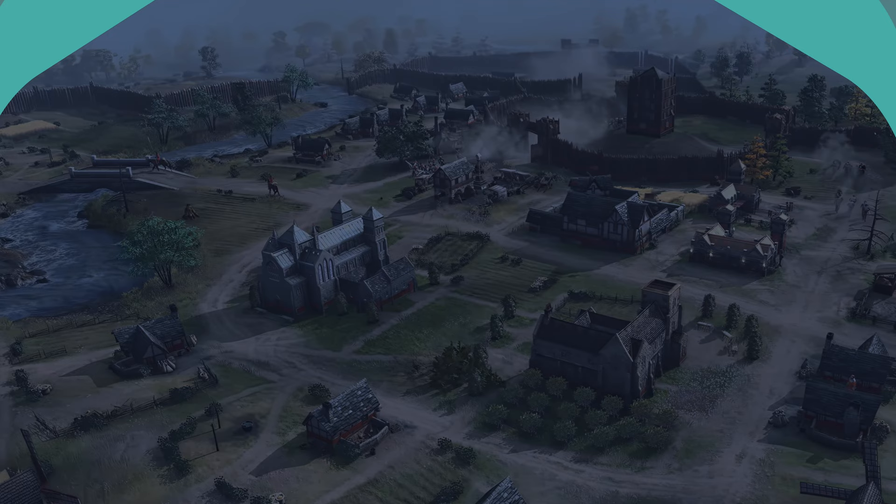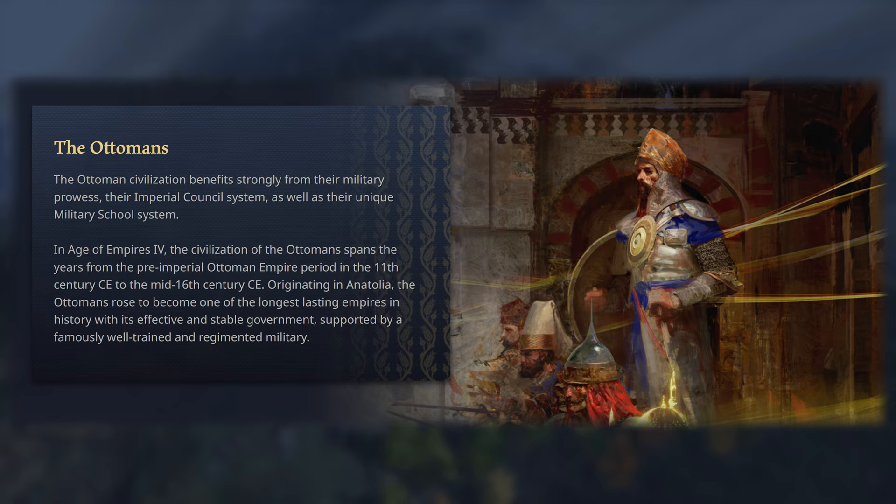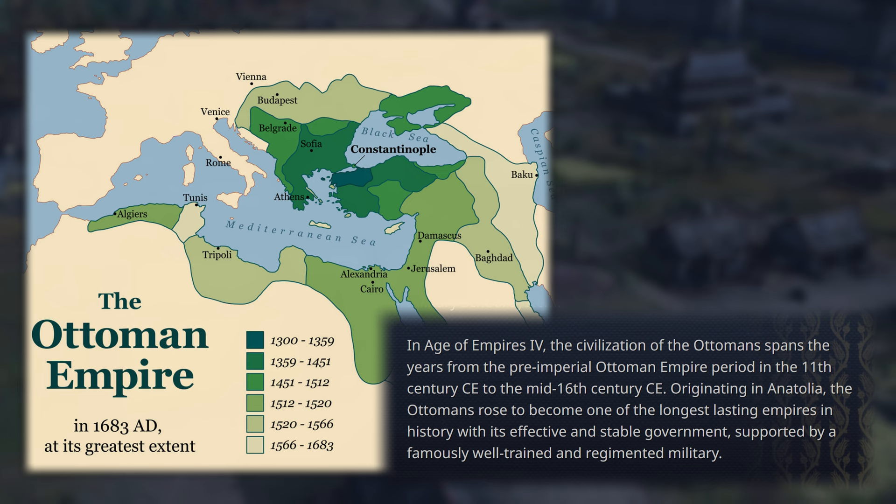The description on the official Age of Empires website for the Ottomans reads: the Ottoman civilization benefits strongly from their military prowess, their imperial council system, as well as their unique military school system. In Age of Empires IV, the civilization of the Ottomans spans from the 11th century to the mid-16th century.